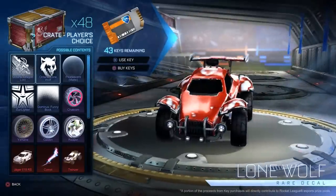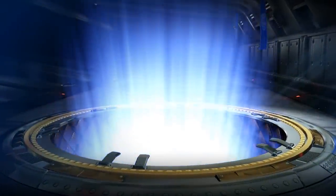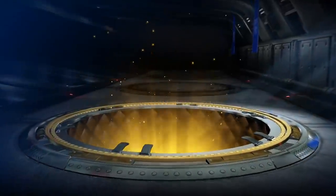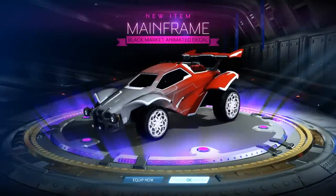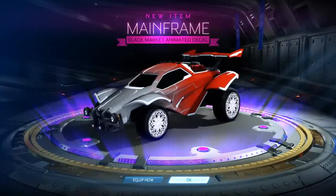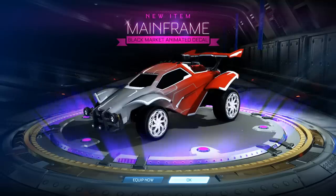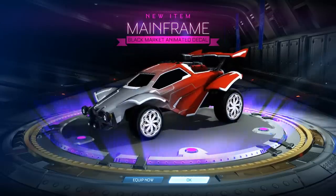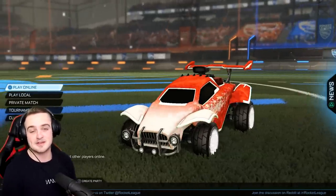It's time for random crate opening. This has been going really well lately. I've got 43 keys, so we're going to open a load of player's choice crates and just see what we get. We did get something awesome and we're going to do trade-ups as well — it's going to be epic. White Chakrams — I'll take that for sure. I reckon we're going to get a black market in this one. What did I just say? There's no way. Oh my gosh. I can't believe it. That's insane. I don't know about you, but I kind of like that — I was quite gassed with that, to be honest.